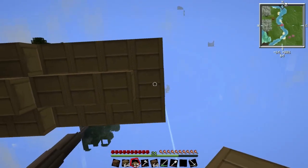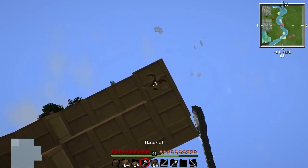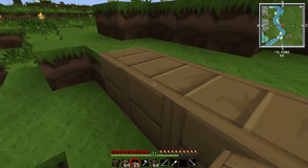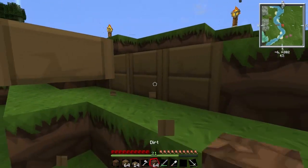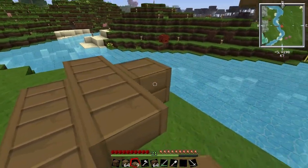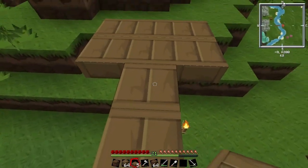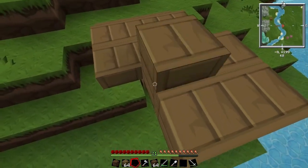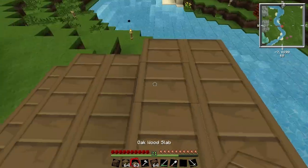Good. Now I have to do the same from the other side. Let's see here. I need to break this one now, and I'm going to place fences on the sides. I might change out this wood in the middle but I'm not sure. I don't have that many types of wood, and you can't make slabs out of what is called redwood, so no redwood bridges here.